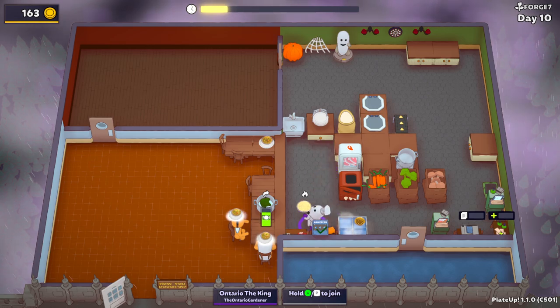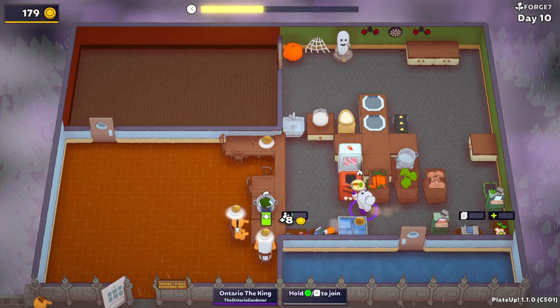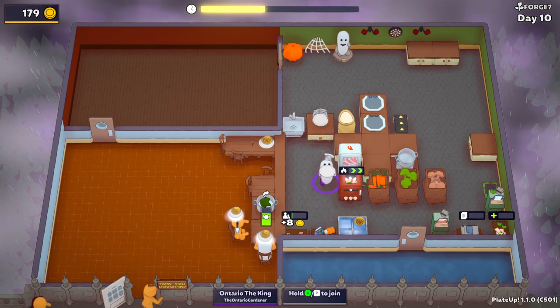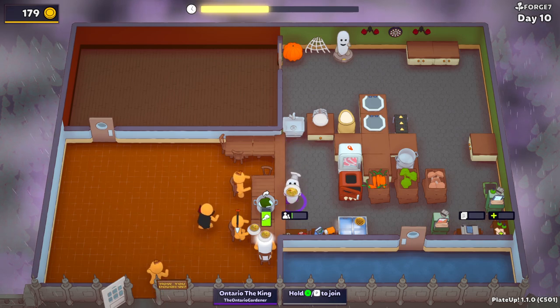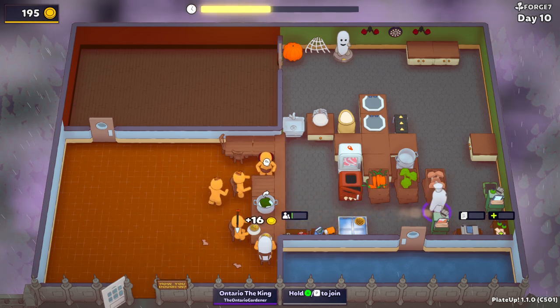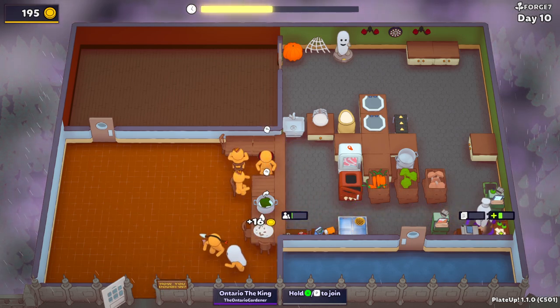There we go — give me a couple rings, two rings. I got to be a little careful here so I don't screw up, but I think we'll be okay. We have the Charming buff of increased patience, so we're fine that way. That conveyor is going to be great — we're going to be fine here now.